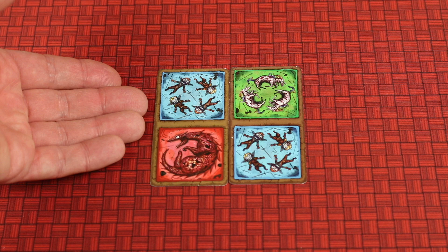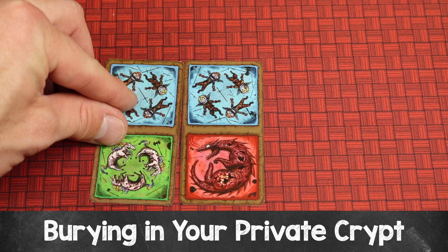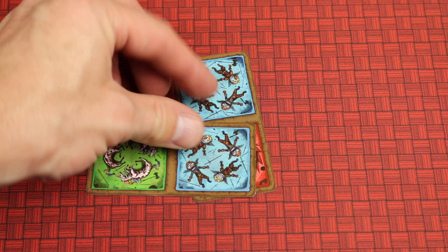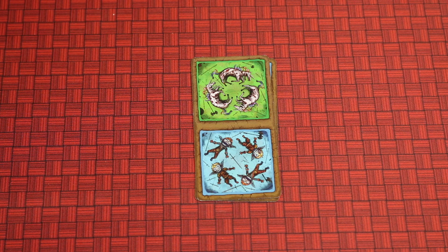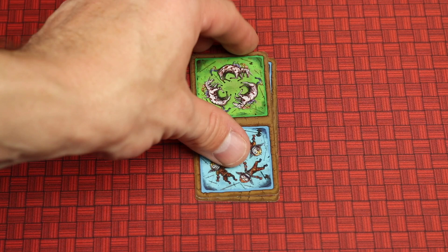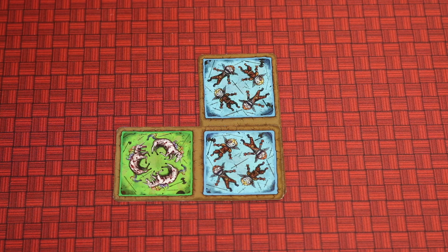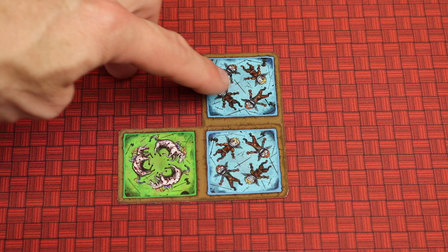When burying corpses, first bury one to your own private crypt, then one to the communal graveyard. In your private crypt, cards are placed face up and can be adjacent to existing cards, or you can cover half of a card, or even cover a card completely. There are specific times you'd want to do that because your private crypt can never be bigger than a three by three grid. Here we now have two contiguous grave sites of blue goblins.